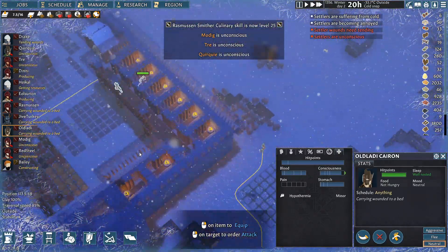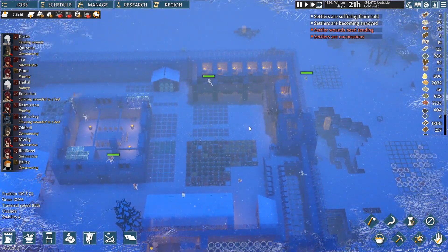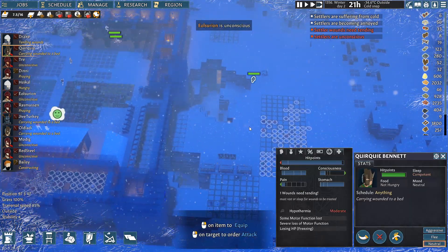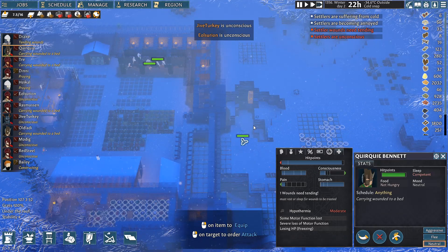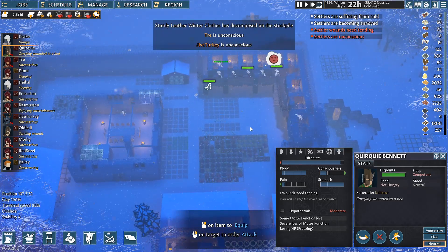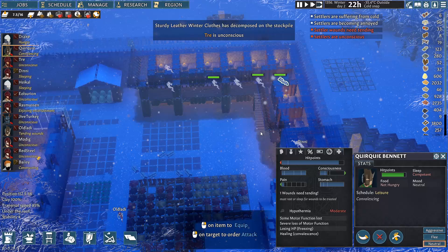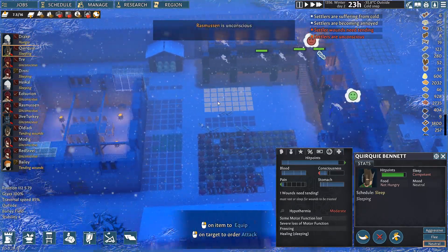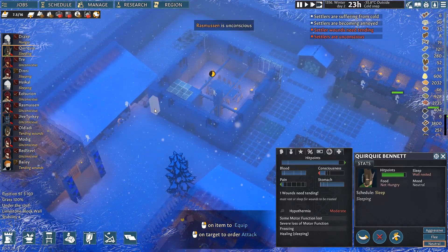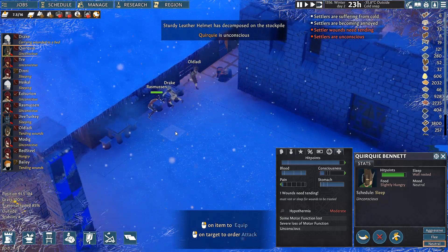Quirky, Modig, Trey — all unconscious. Oh boy, this could go bad fast. Oh, Quirky got back up on her own — look at her go. She's having a hard time getting there though. You're going to pass out again on the way — look at that, losing HP from freezing. But she's tough, she's one tough bird. Look at you! Tray is still unconscious, Rasmus is unconscious. Oh boy. Somebody carry him home. Raz is sleeping outside — can somebody go get him? Thanks Drake.